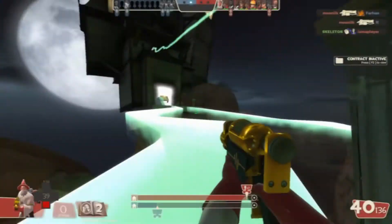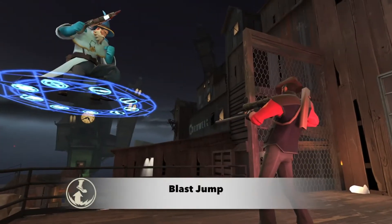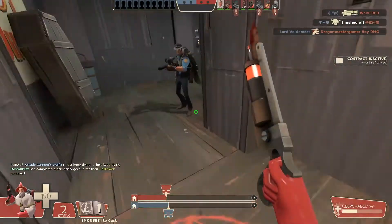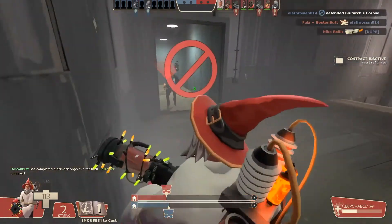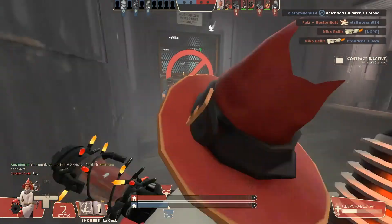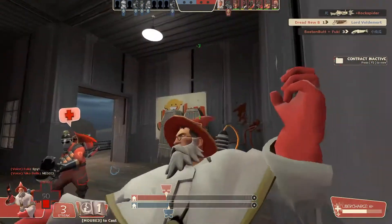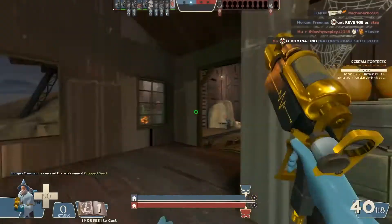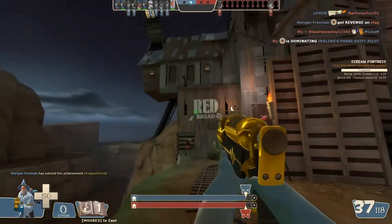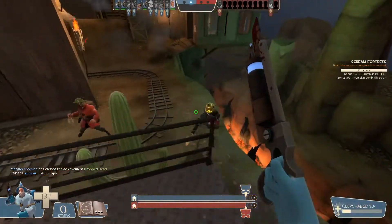Unfortunately, this spell cannot be used to enter the enemy spawn. The Magic Spell Blast Jump has two charges. When used, it propels the spellcaster into the air high enough that they will potentially take falling damage as a result. It can also be used in mid-air and will heal the user for 25 health upon use. Interestingly, any nearby opponents within melee range will take 117 points of blast damage as the spellcaster jumps away.